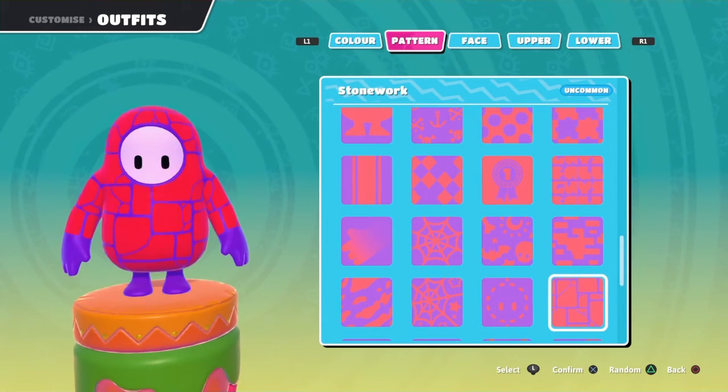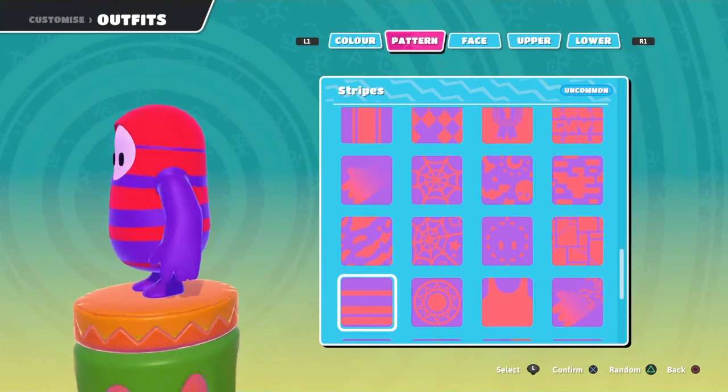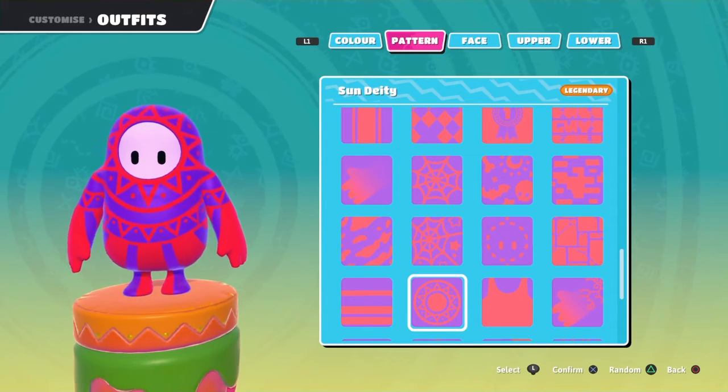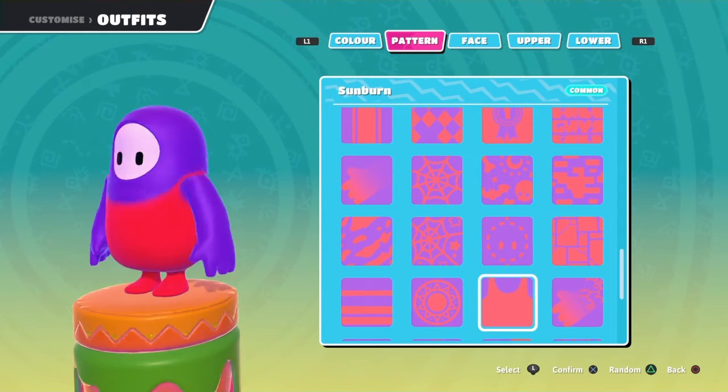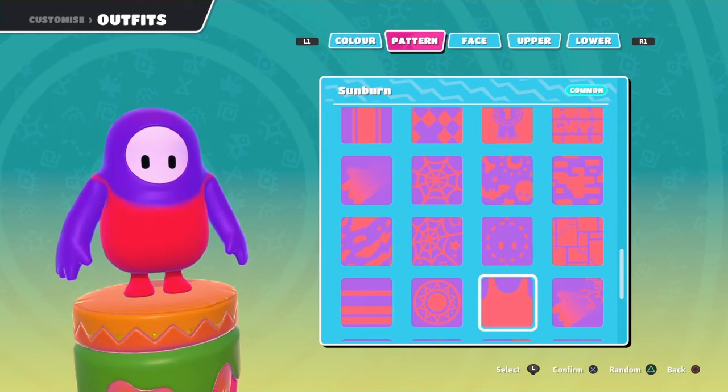Stitches — okay. Stonework — red is hurting my eyes. Stripes — okay. Sunbeauty — the red is hurting my eyes, but it does look pretty cool. Sunburn — this kind of works actually; if you get the color a little bit different it might work.